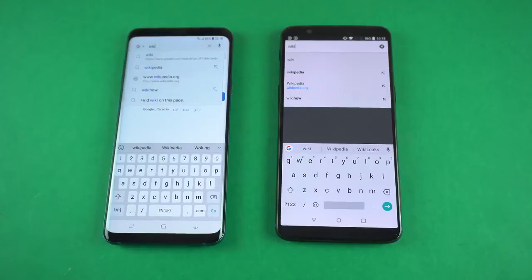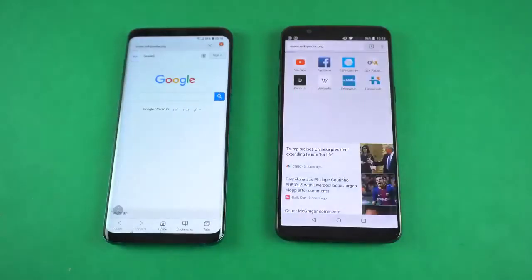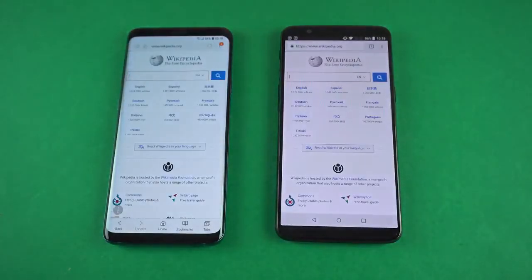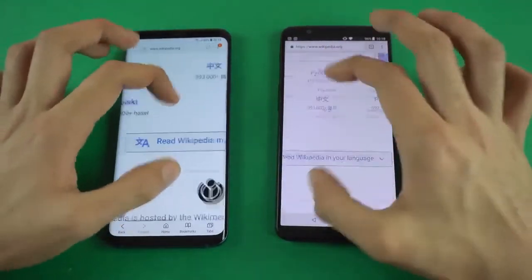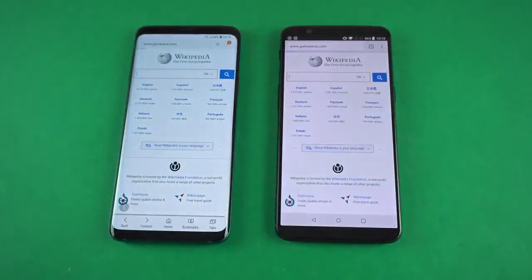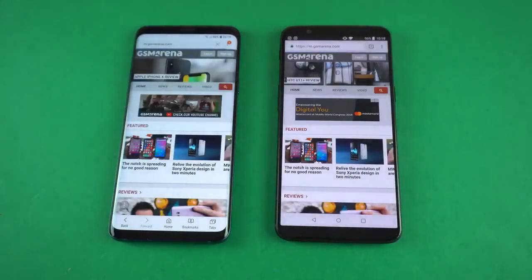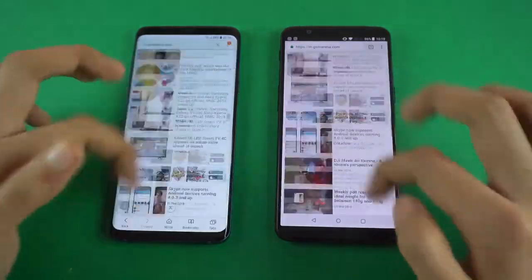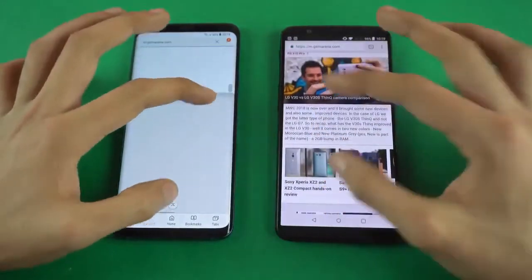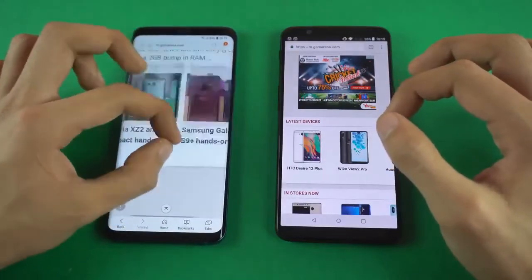Now, time for the browsing war. We have Google Chrome on the OnePlus 5T up against the Samsung Internet browser on the Galaxy S9+. First website: wikipedia.org — OnePlus 5T is faster here. Scrolling looks smooth and same thing with zooming in and out. Next up, gsmarina.com — 5T is the first to load and also finishes up faster. So, 2-0 win for the OnePlus 5T when it comes to browsing, with similar smooth scrolling performance. Can't zoom in on the 5T — maybe it's a Google Chrome thing, but you can do that on the Samsung Internet browser.